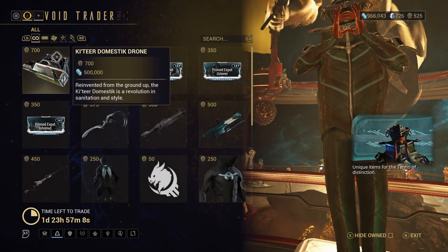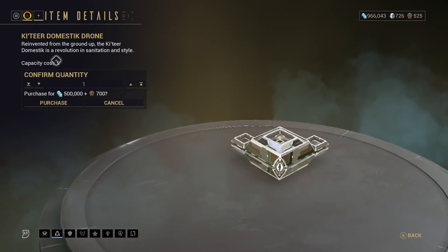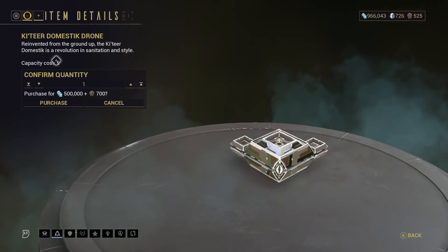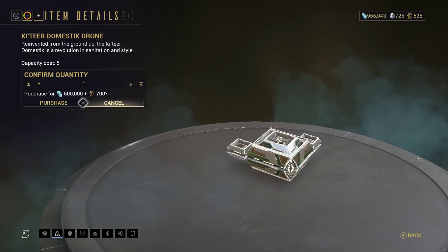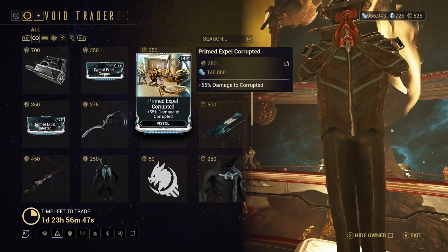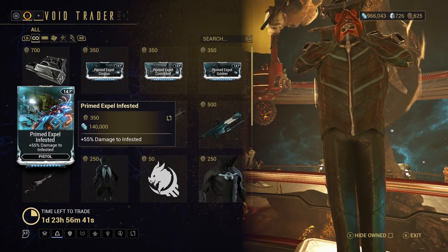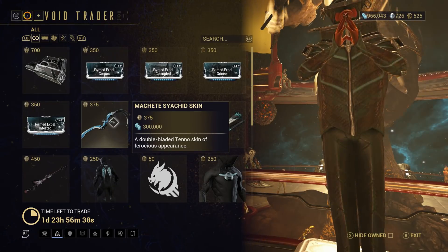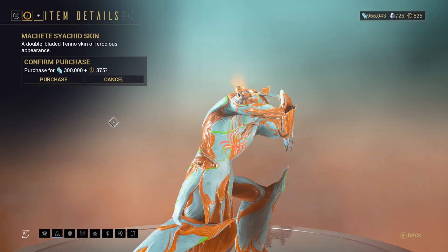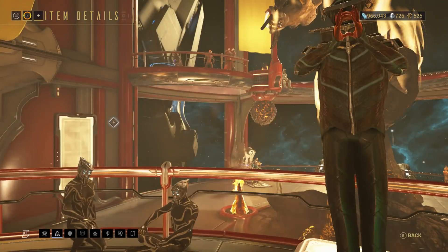Heading over to console: we have the Catia Domestic Drone — it's the Roomba for your landing craft. I don't regret buying that, though 700 Ducats is still a bit much. The Primed Expel Corpus, Primed Expel Corrupted, Primed Expel Grineer, and Primed Expel Infested — these are the Pistol mods. There is the Machete skin; it's okay. It's about time the Machete got some love, and this has been around for quite a while — it just makes the Machete look so much better.